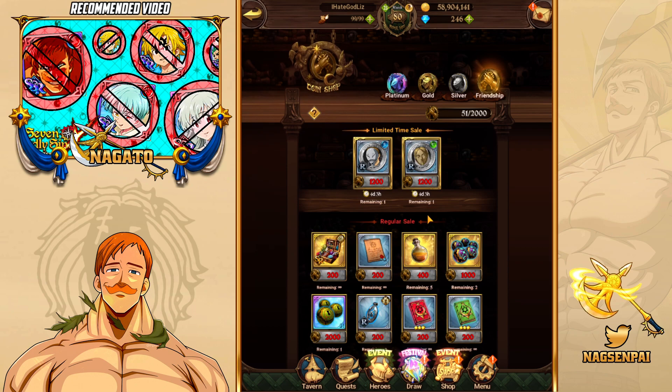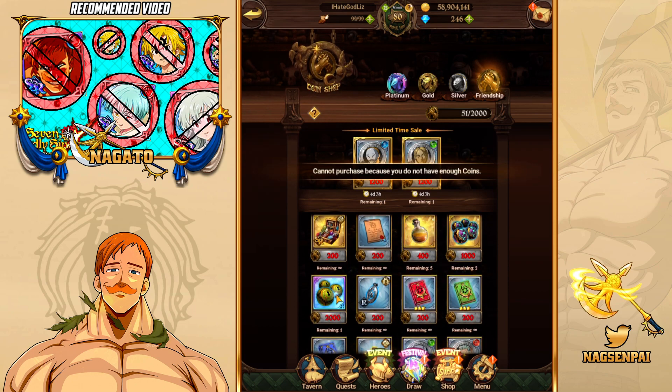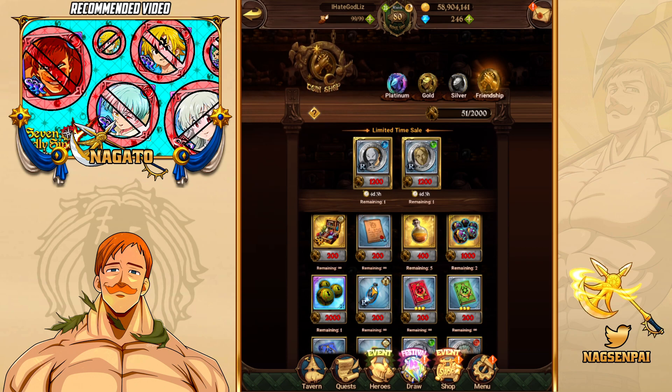As a general sense, the Coinshop is one of the most important things in the game. You should be managing resources and buying stuff according to what you need. In the Friendship Coinshop I generally use it for Stamina, but honestly the best things to buy are AP pots and especially the Event Dungeon Key Bundle. The Event Dungeon Key Bundle gives you SSR pendants, which are very much needed, especially for a new player.